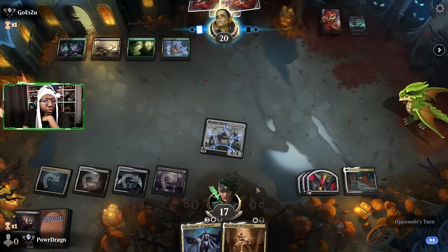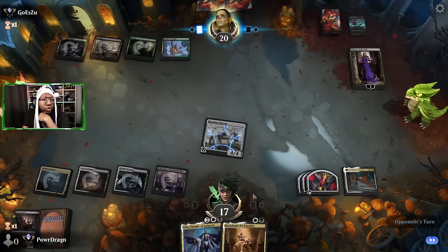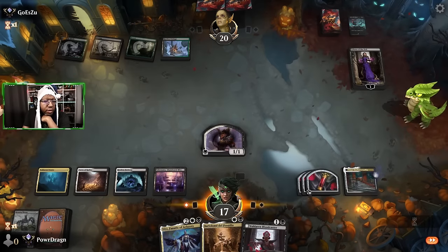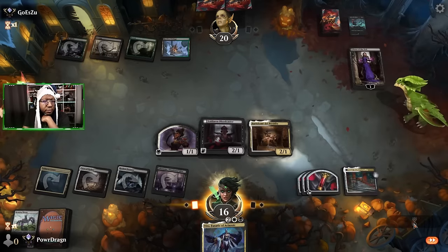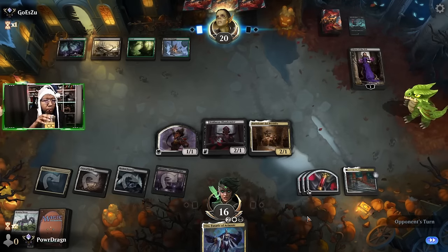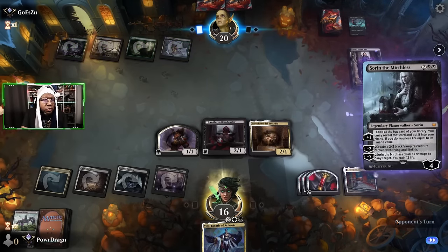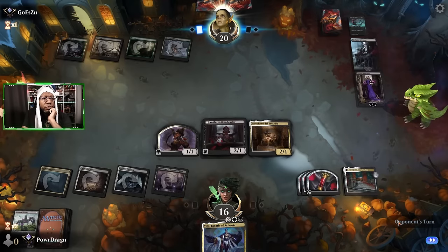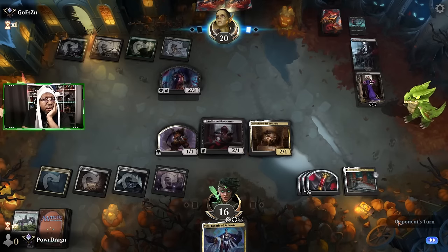If they have a removal card they kill Edgar — that's fine, we knew the risk. Edgar can come back so if they have removal I'd rather it be that than these creatures. If they don't have another Liliana they don't get rid of our Roaming Throne — but they did, okay, well we tried. We get a body, play this, play this. We're going to have to discard Veto — that's tough, but I felt it was better to get the other bodies out there. Sorin, okay — you have a Sorin.